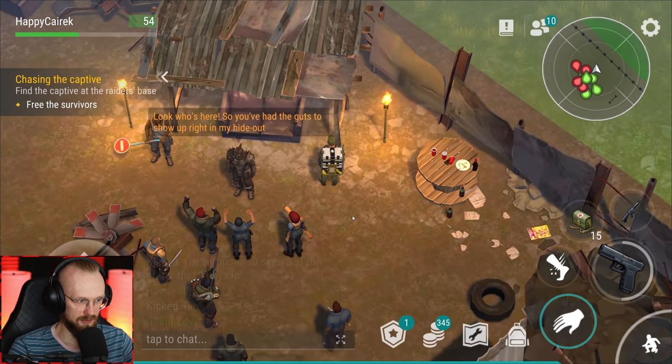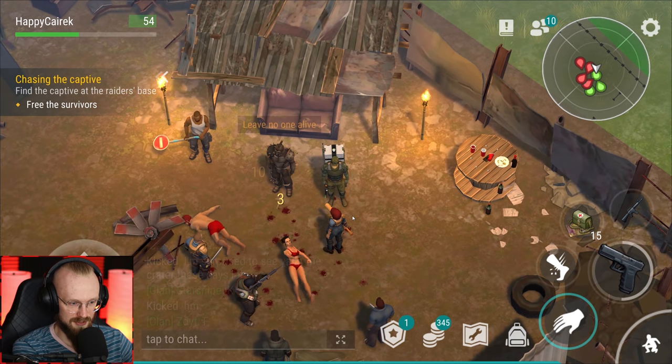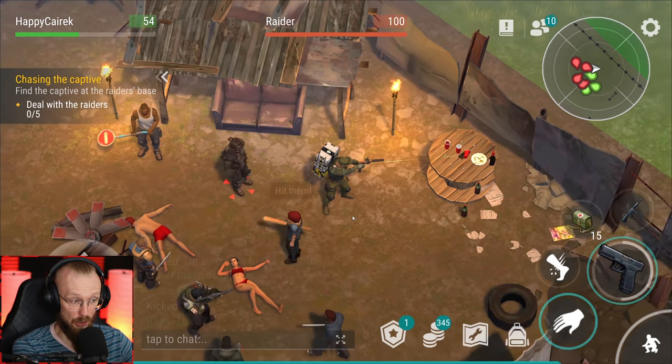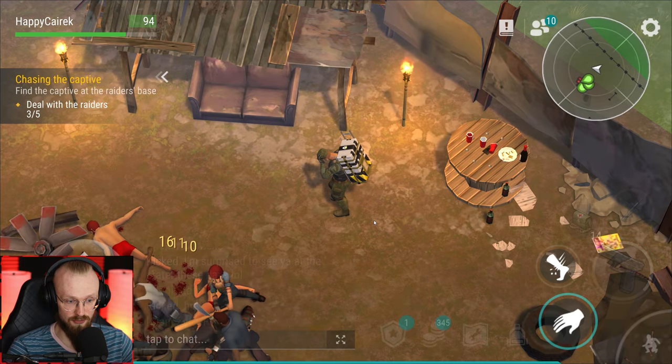Let me read. 'So you've had the guts to show up right in my hideout - let our man go and we'll leave, nobody gets hurt.' 'I don't think so.' 'Leave no one alive.' He just shot both of them. Let's deal with the raider - almost died there, I literally had almost no health. The guy hit me with a skull crusher and the dude just disappeared. Probably that was scripted, that must have happened.